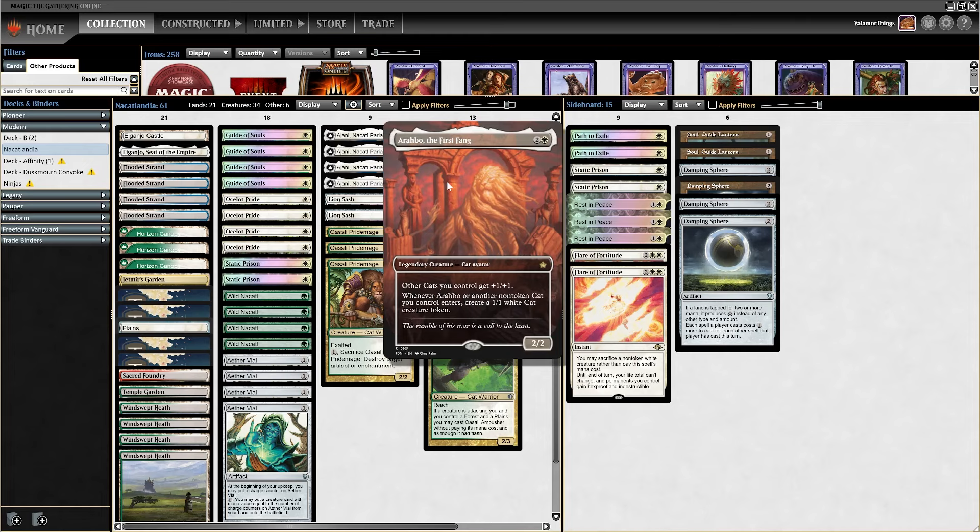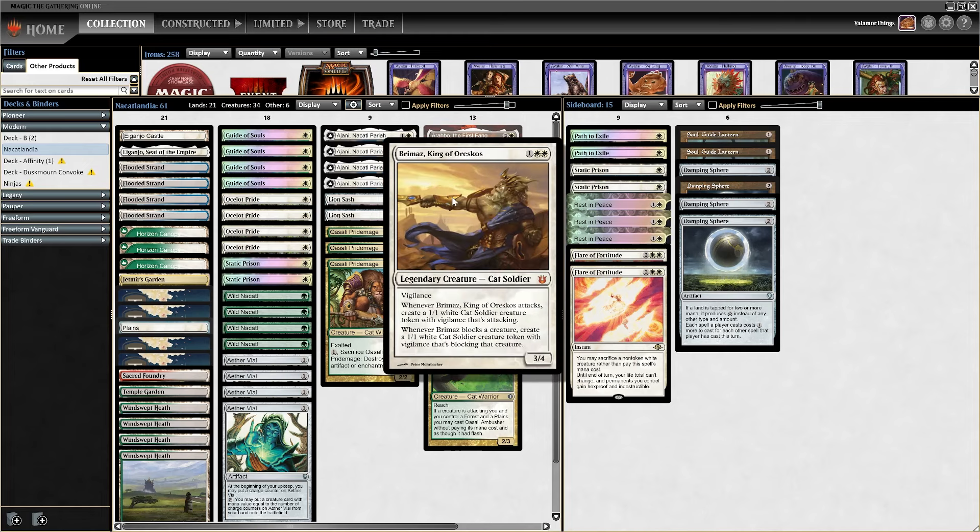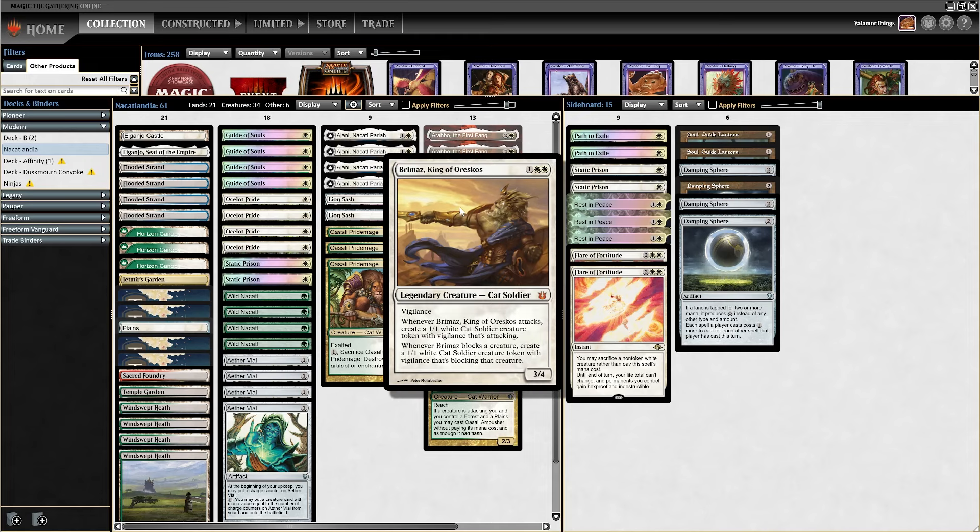At three mana we have of course Arahbo, and Brimaz, King of Oreskos. Brimaz is usually under the radar because it doesn't really do much when it enters the battlefield, and in Modern right now you can't really have cards that just hit the battlefield and do nothing. But it's the best cat we have at three mana besides Arahbo. Three mana, three-four, vigilance, legendary creature — cat soldier. Whenever Brimaz attacks, create a one-one cat soldier token with vigilance that's attacking. Whenever Brimaz blocks a creature, create a one-one white cat soldier token with vigilance that's blocking that creature.